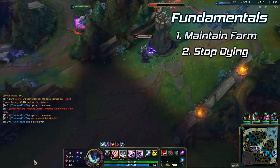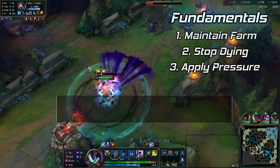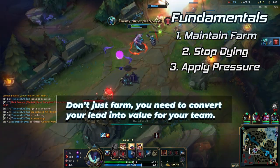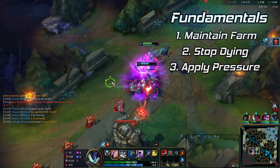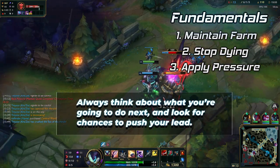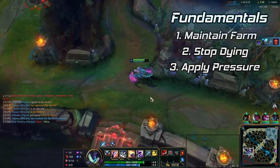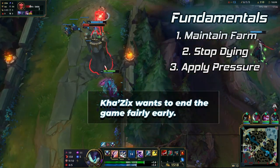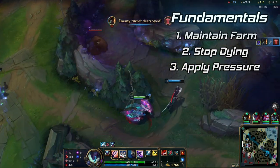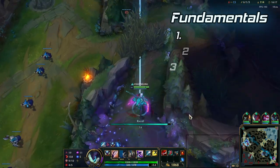The third and last fundamental is to always be looking to apply pressure where you can. You need to be able to find moments where you put aside your farm in favour of getting picks and objectives. Being strong and playing selfish is detrimental to your team if you're not doing anything with your lead. Think about where you're going and what you can accomplish on the map — whether that's getting a gank off, taking dragon or herald, or a tower. Khazix and assassins in general don't want the game to go too late since they fall off considerably. His best game state is the mid game.